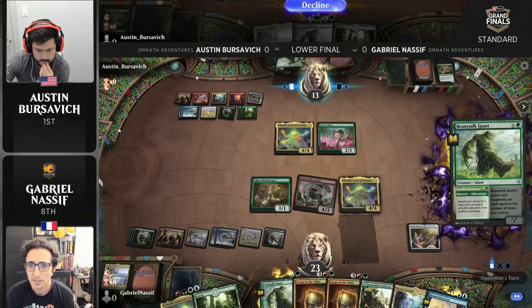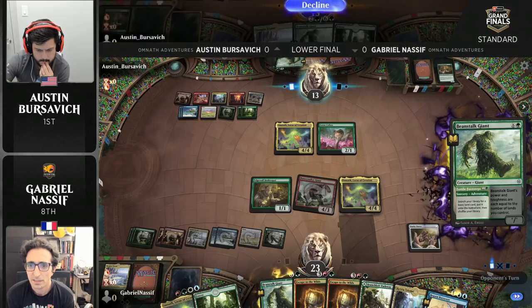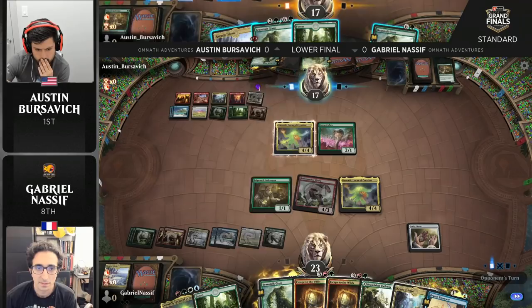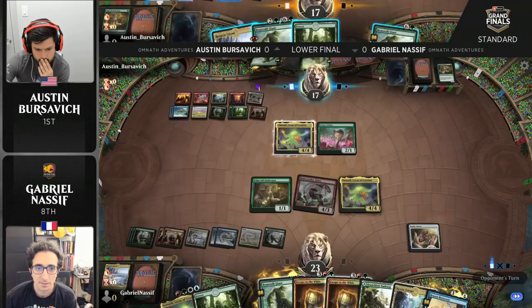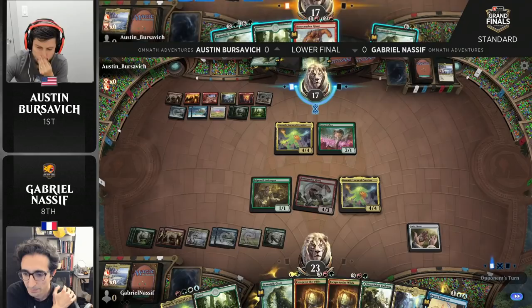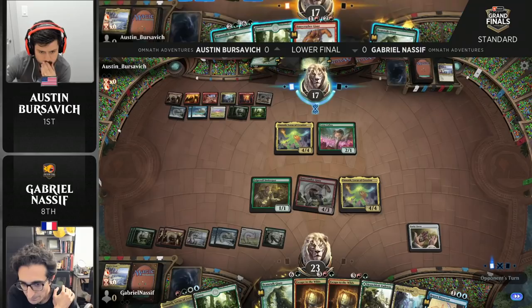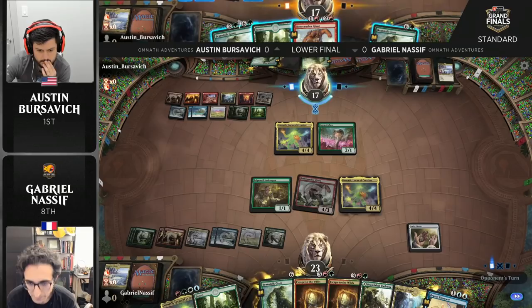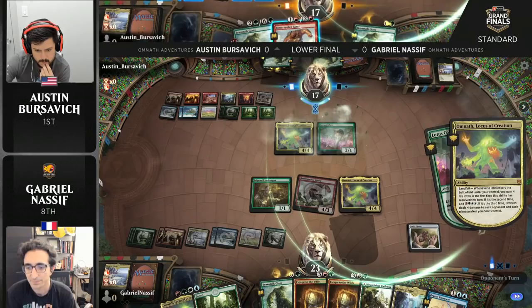Back to Austin now: double Beanstalk Giant, two lands in hand. That Triome could be cycled away. No Fertile Footsteps to open the account here for Austin this turn. With Omnath and Lotus Cobra on the battlefield, there'll be some rich rewards for getting that mountain into play — four life, another mana. Austin's probably going to be in a position to just completely redeploy both these Beanstalk Giants. With two or three triggers of Lotus Cobra plus the four mana from Omnath, the numbers are really hard. We got up to ten earlier with our rhyming scheme — our mnemonics. But beyond that, I think most people just guess, to be honest.